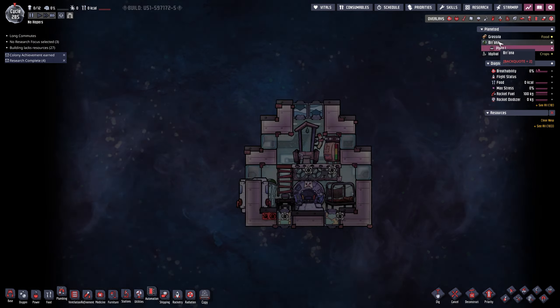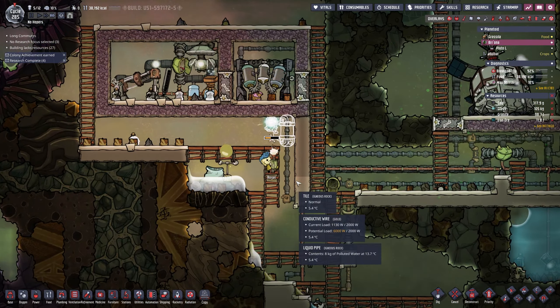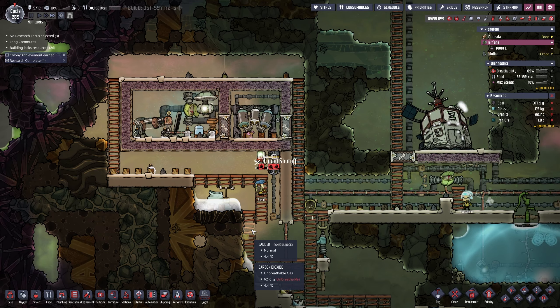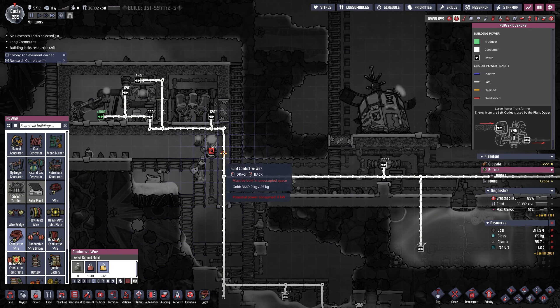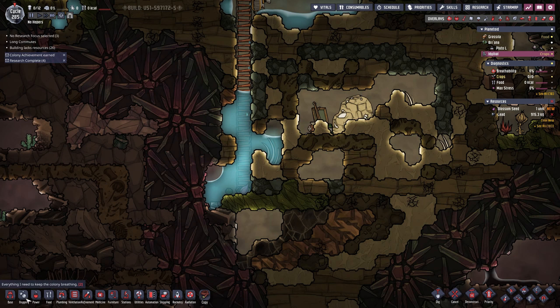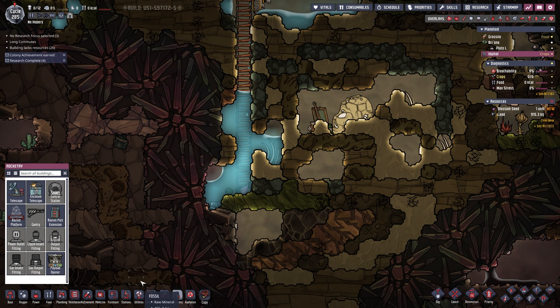We've got a water problem on the second planet which is not ideal. I'm trying to switch off this from moving the water because our plants are starting to die. The temperature has gone up a little bit - I've sort of sorted that out. I need this wire to come in here. I'm gonna have to keep flicking through - the main planet is just going to have to deal with this.